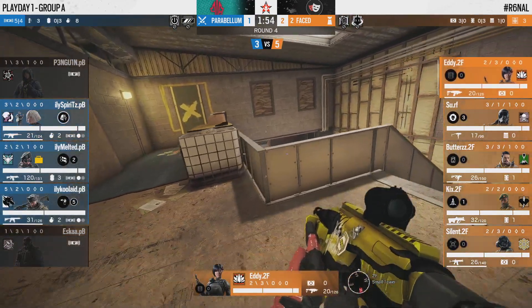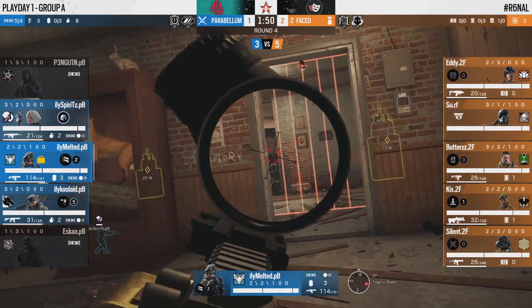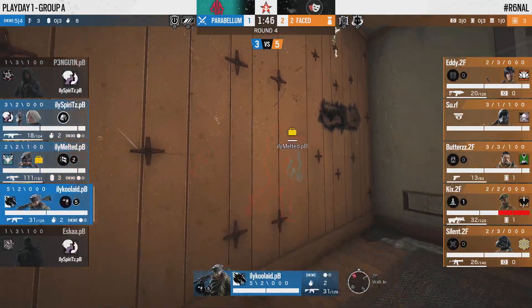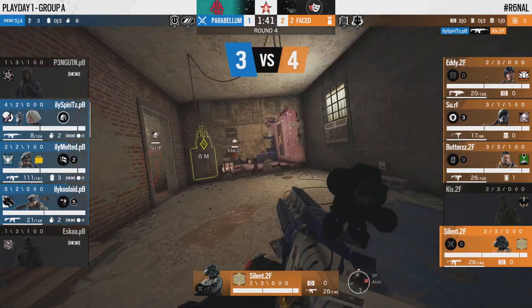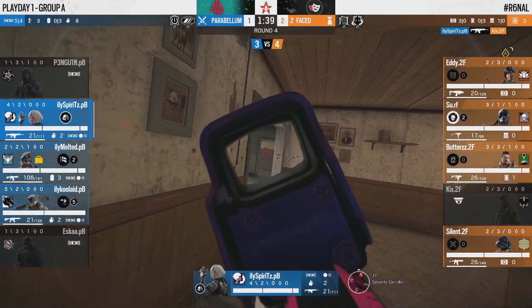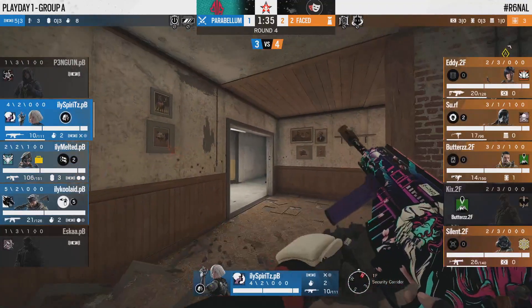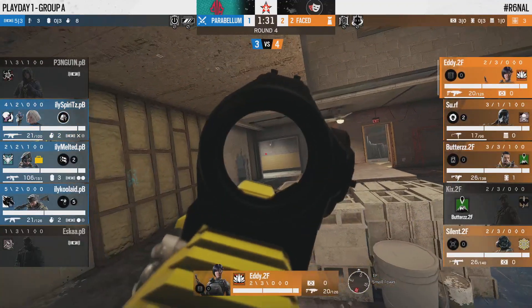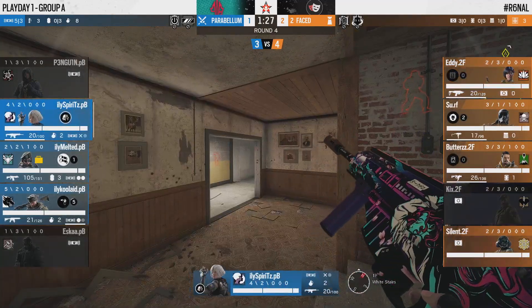Now Kool-Aid the Maverick will have to entirely rely on that utility. If Parabellum wanted a two-pronged extension — taking master and attic — that's probably out the window now. Again a lack of drone work, and Eddie, just sitting in shower hall, capitalizes on Esca falsely assuming it's clear. So now you've lost two bodies for Parabellum, and Eddie and Butters are still roaming free on the other side of the map.